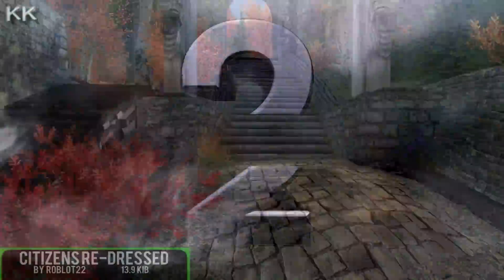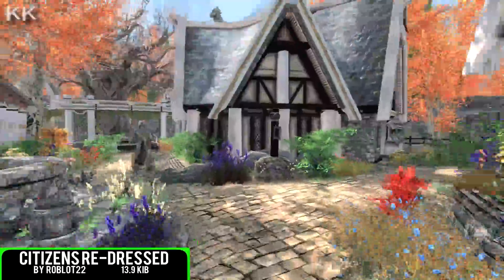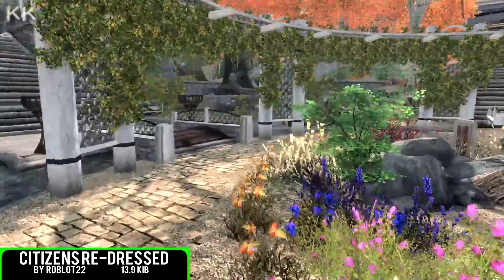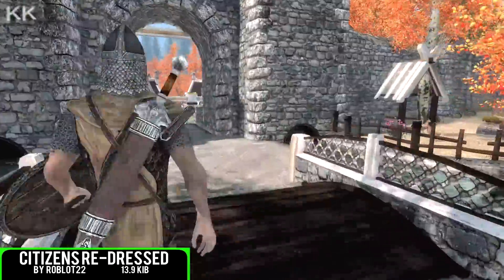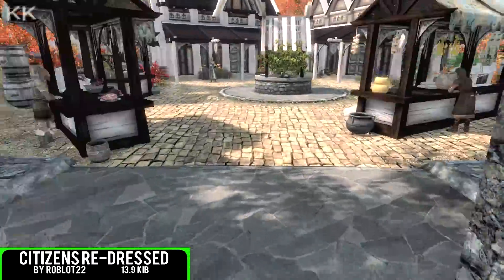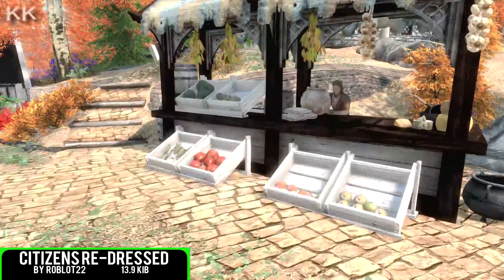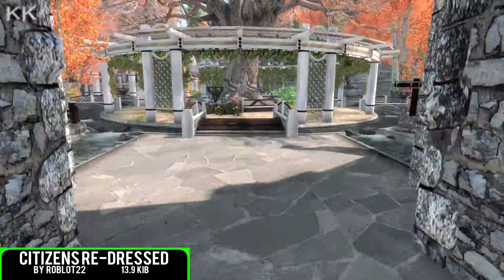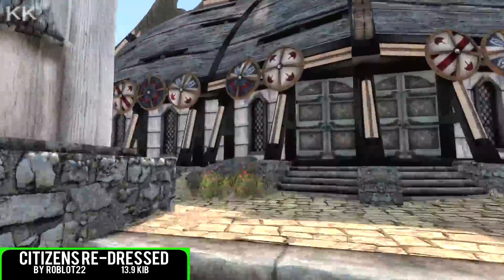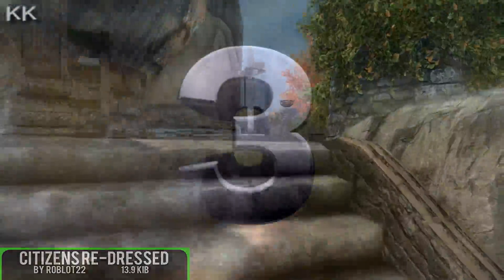For the second spot within the video is going to be Civilians Redressed, coming in at 13.9 kilobytes of a download. Just a simple mod where some of the NPCs, not named within the description, in the mod author's opinion needed different clothing. This includes the marriageable NPCs and wolf armour added to the companions. It's not specified which NPCs this actually does redress, but I'm holding out as it is only 13.9 kilobytes of a download.